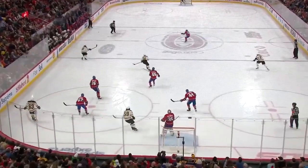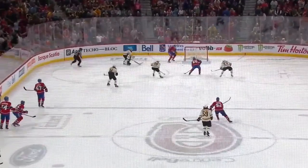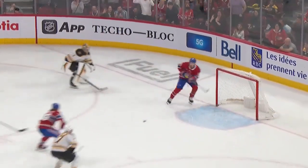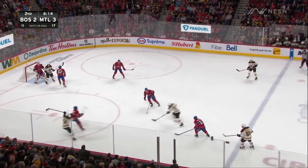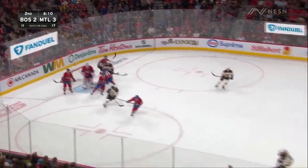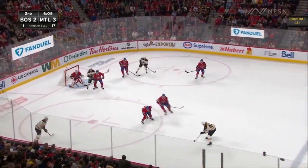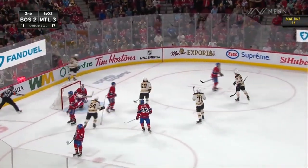Tough break for David Pasternak at that right point — just jumps over his stick, he had all kinds of time and space to make a play. A little hesitation by Jeremy Swayman allows Pitlick to get to the puck — he came right out of the penalty box. Not sure why he passed it. Bruins in the end boards — Hall centers. Pitlick got a skate in the way, great pressure by Boston. Orloff — oh, what a goal!